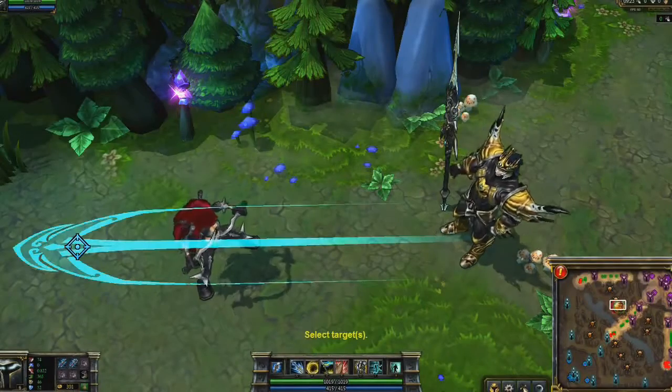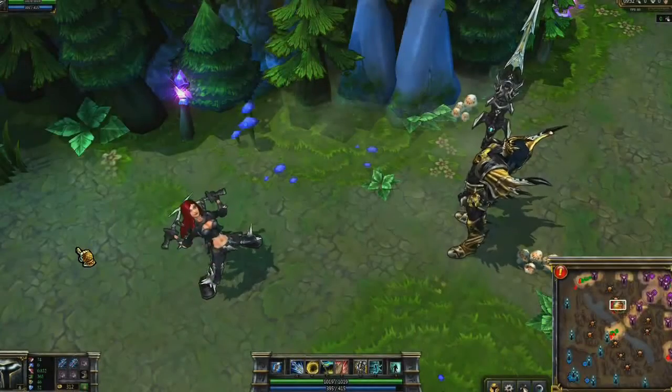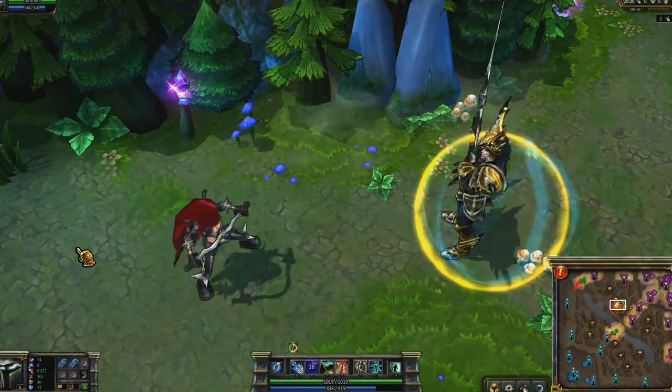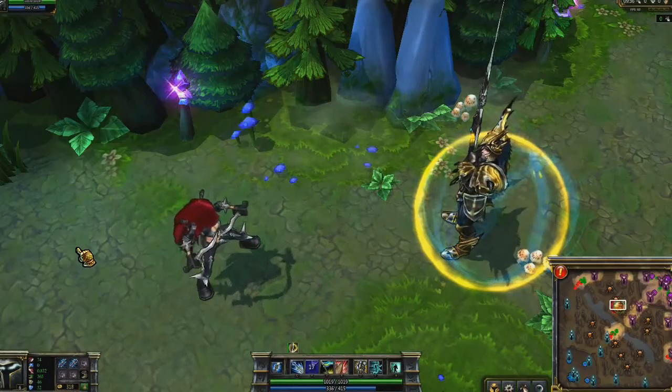Jarvan's first ability is Dragon Strike. He deals physical damage to enemy targets in a line, reducing their armor. Second is Golden Aegis. Jarvan immediately shields himself from a flat amount of damage. This shield grows stronger with the number of enemy champions present. Additionally, upon activating this shield, nearby enemies are slowed.